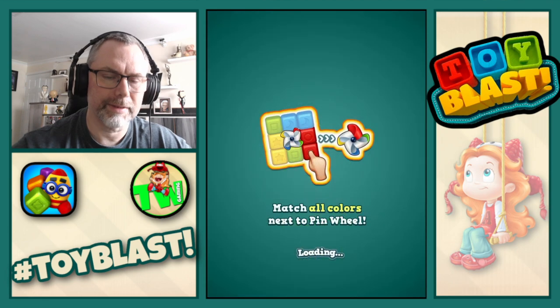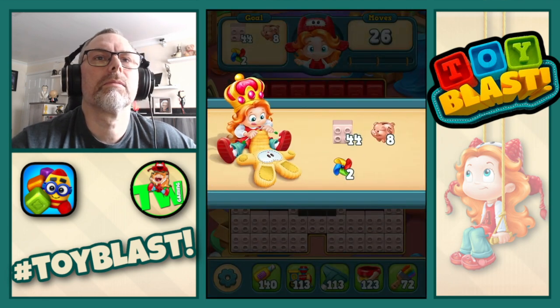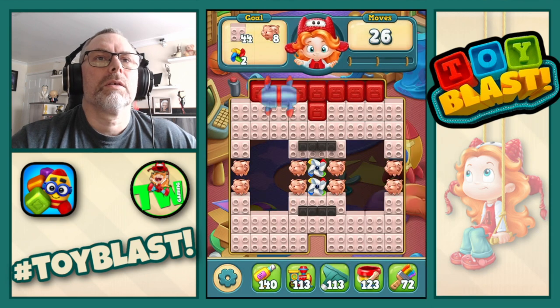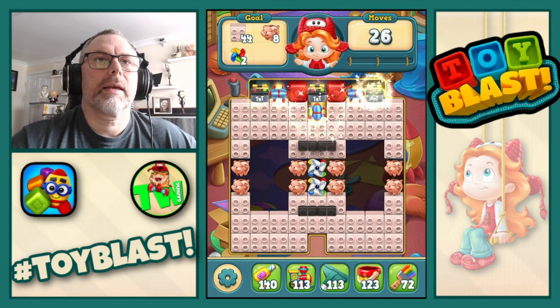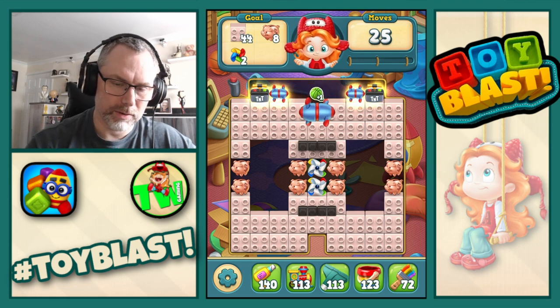And we're on 186. We're going to need bricks, piggy banks, and windmills. Let's do a combo.